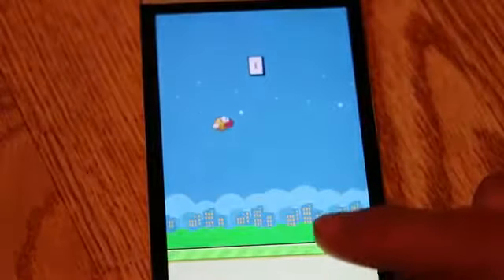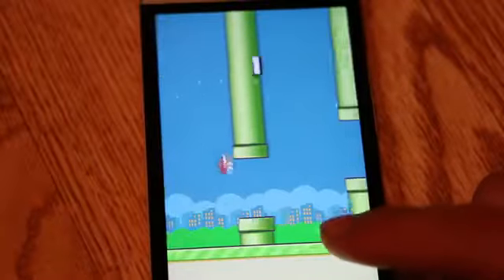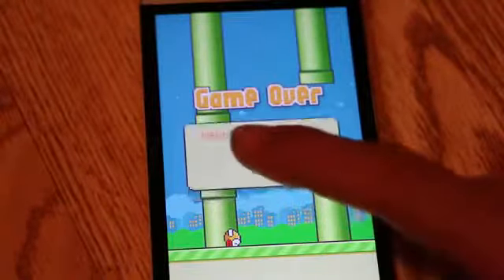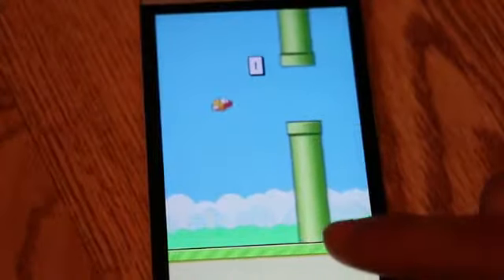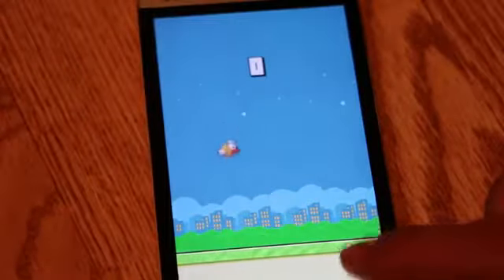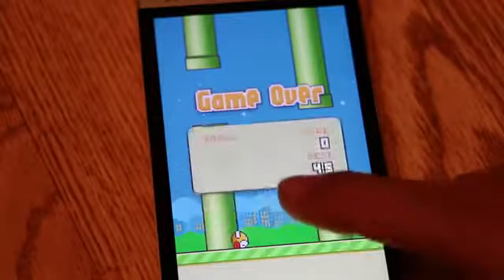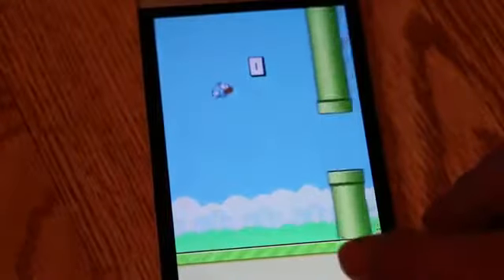My first tip would be to play Flappy Bird on iPad or Android tablet. Although it's possible to achieve an impressive score on a smartphone, your thumb is easier to visualize on a tablet or iPad. It's more beneficial — the much larger screen gives you a chance to tap wherever you want while getting a better view of the action.